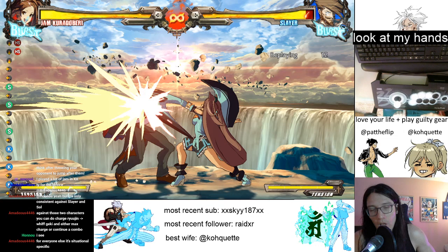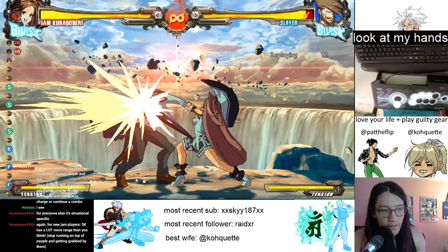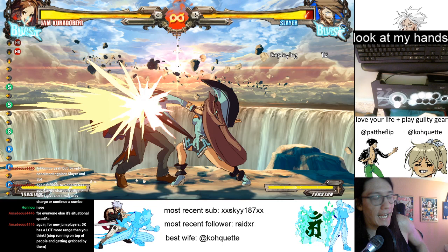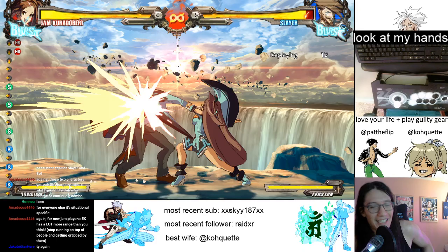Hit stop is time where the game freezes just for a little bit to let you see the pose of both the attacker and the defender. It's what helps give these attacks a feeling of weight. Hit stop is different per attack, but in general there are standards in Guilty Gear - a level 3 attack will have X frames, and level 4 will have X plus 4 or whatever. 5K is actually special because there's less hit stop than most other attacks.